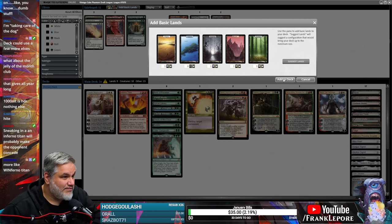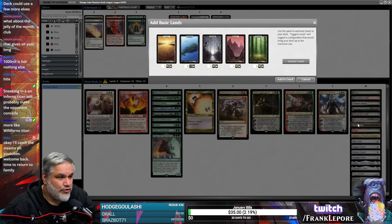How many white sources do we have? One — Misty Rainforest cannot get a white, correct? It can get a blue. No, it can't. So we have white sources: one, two, three, four, five, six white sources. That seems okay.